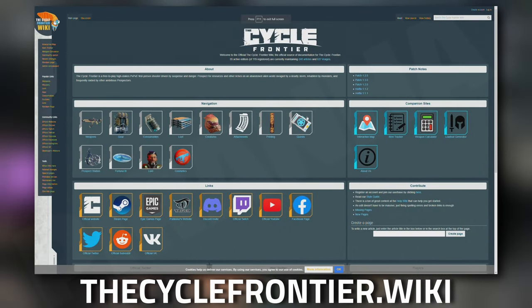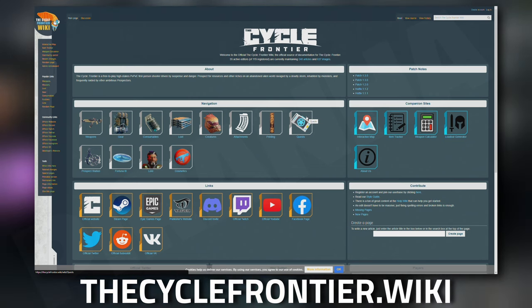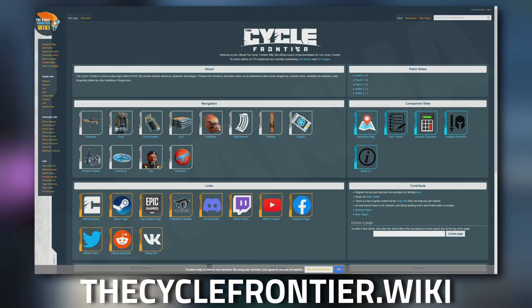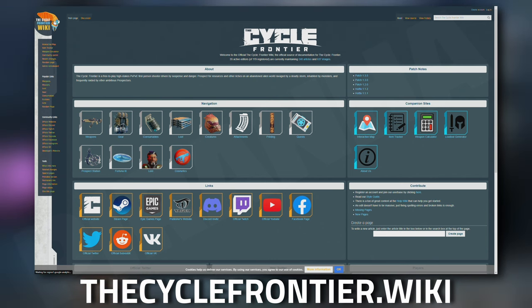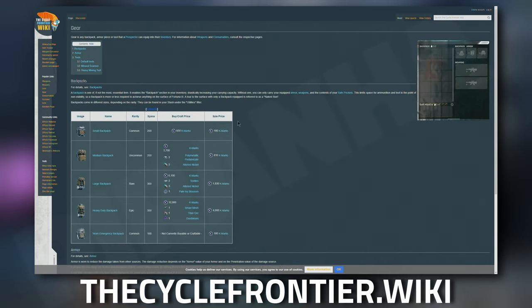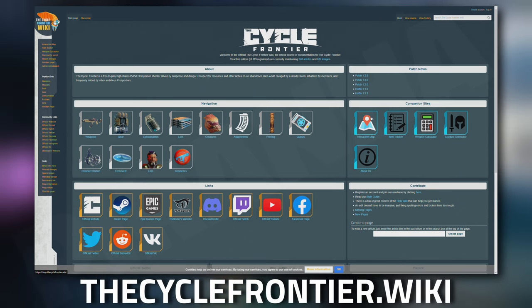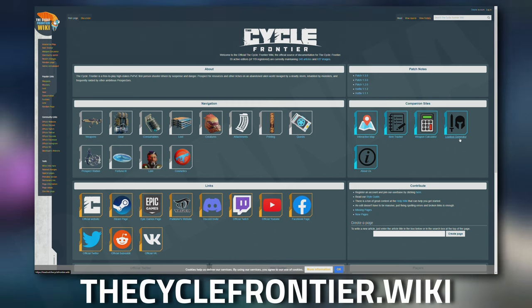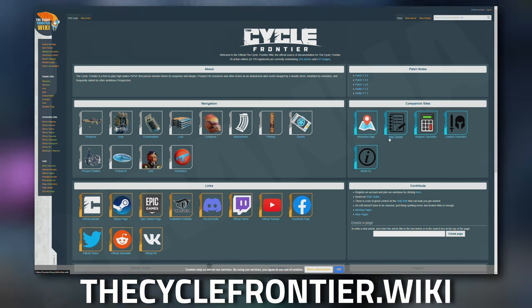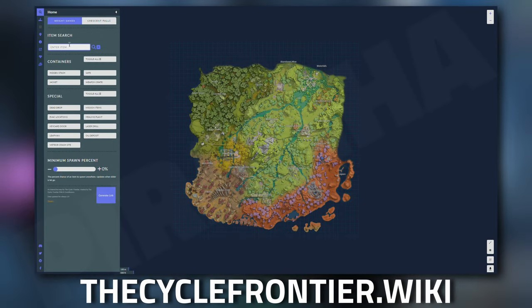Don't forget to check out the official The Cycle Frontier Wiki, which is an awesome resource for anything to do with the game. It has all the standard wiki information about gear and every item, but also companion sites on the right-hand side including an interactive map, item trackers, weapon calculators, and loadout generators. They are also developing a phone app coming out soon.